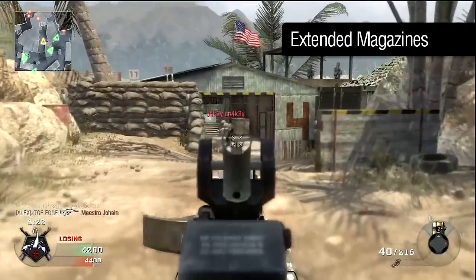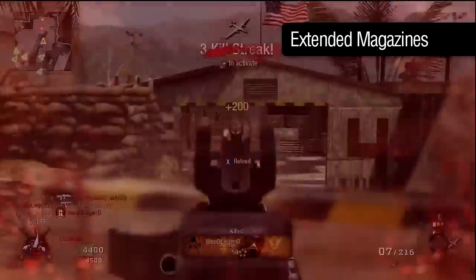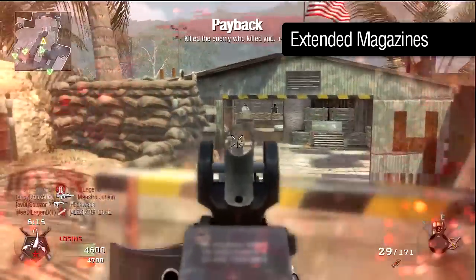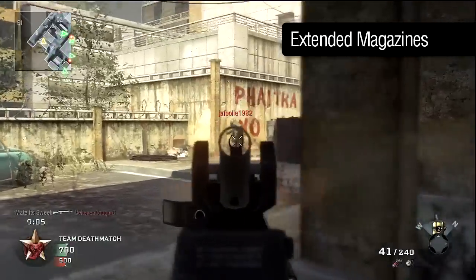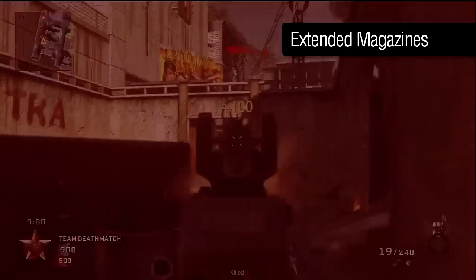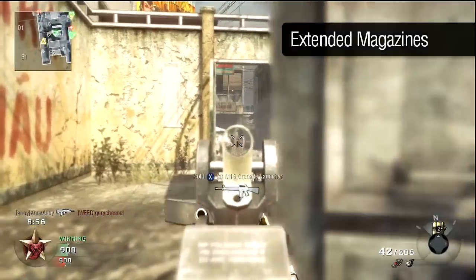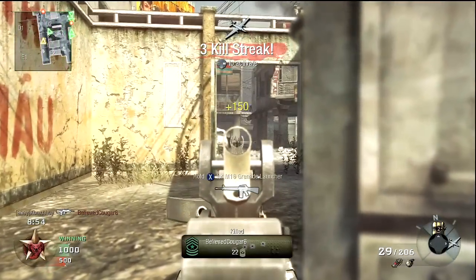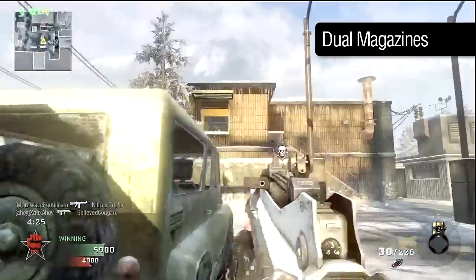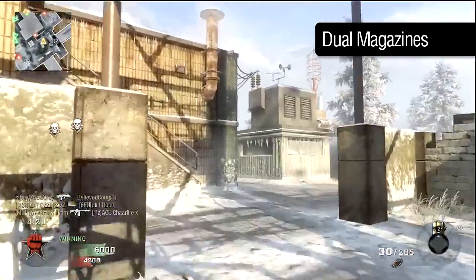The FAMAS has the ability to send a tremendous amount of lead towards a target, and as such is more than capable of quickly depleting magazine after magazine. Extended mags can be a worthwhile choice, granting 45 rounds instead of 30 — you'll get an extra 50% bonus to your capacity before you'll need to reload, which can be particularly useful against multiple opponents. The FAMAS's insatiable appetite for ammunition can be a problem if you're not using Scavenger, but dual mags can permit more effective use of an alternative first perk by granting an extra 50% starting ammunition supply.